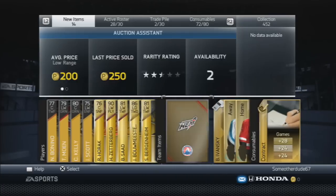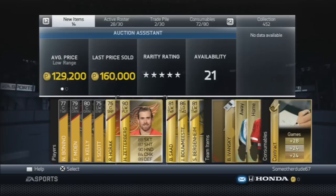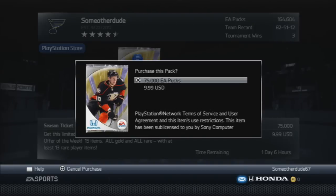It's a really good pack. What I'm going to do is wait for Zetterberg to sell, keep this video going, and once he sells and I get the pucks back, we're going to open some more packs. Stick around and hopefully the luck will carry on. We're going to open one of those 75k specialty packs and see what happens.